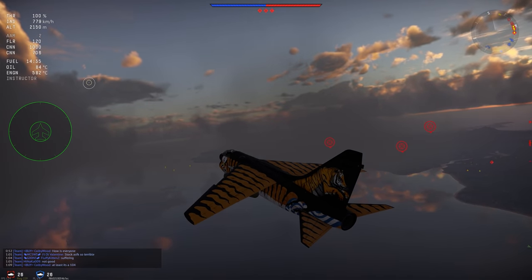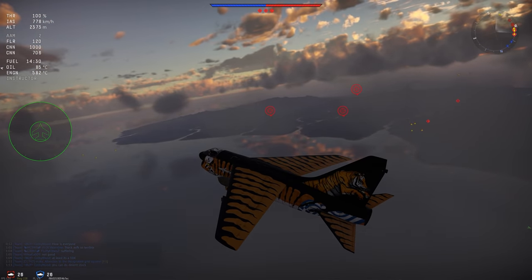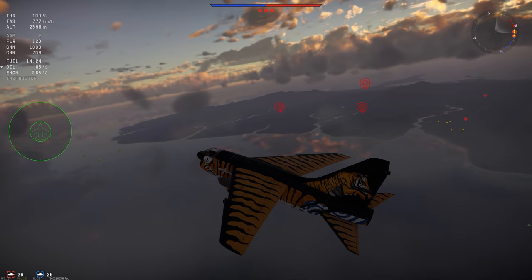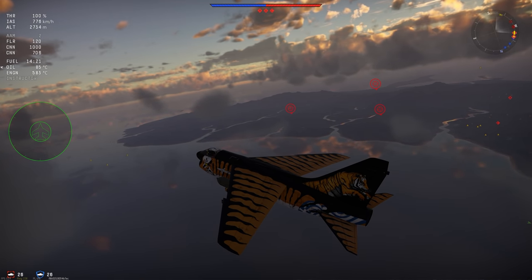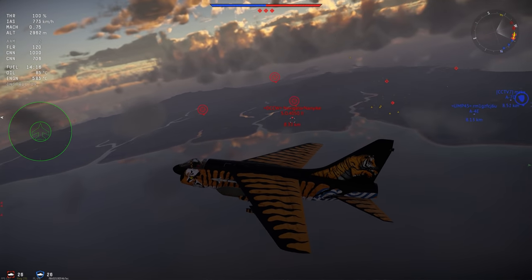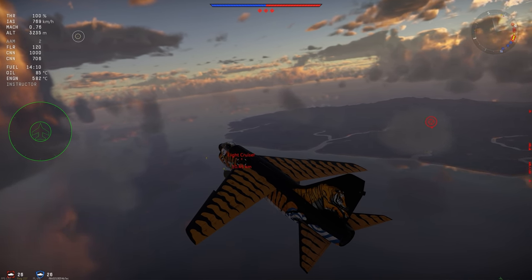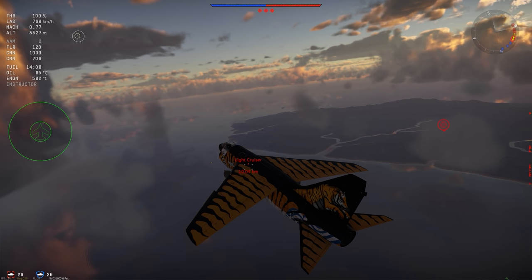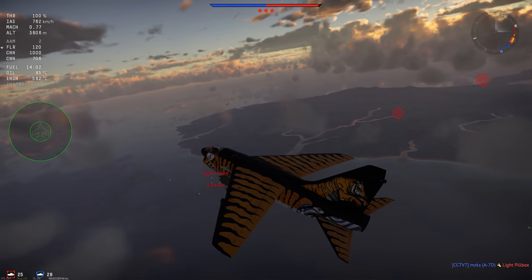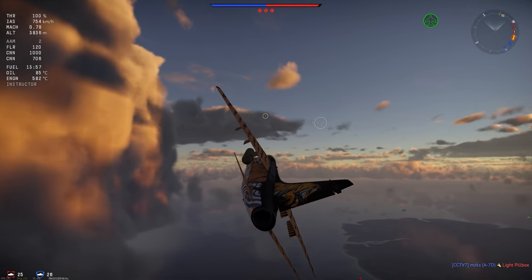We're climbing, just observing what we see. I know there's a dot flying down to my right — I spotted it for a second and then it disappeared. I've noticed the spotting system in War Thunder has been pretty inconsistent lately. There's a poor little French premium bomber — I tend to leave those alone in my A7D. It's better to go after the fighters that are more potent than the actual bombers themselves.